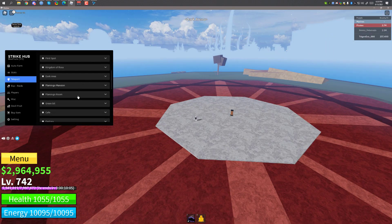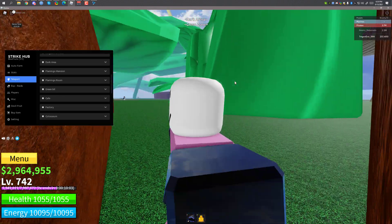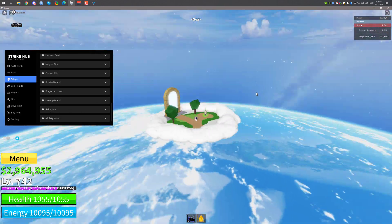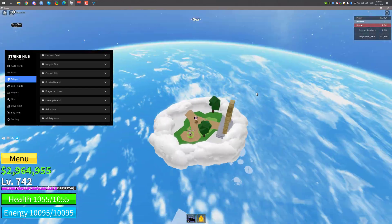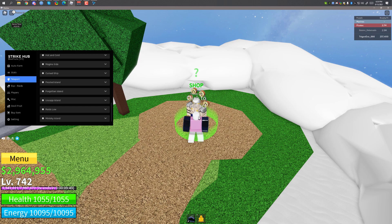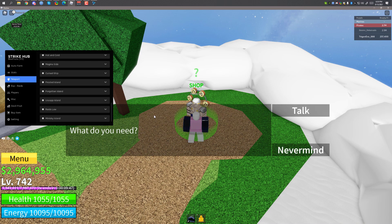There's also teleport to different islands: Kingdom of Rose, dark area, Green Bit — this is a really nice place. You can teleport to a lot of places, all of the lands if you want. This place is really cool — it's really high up and I don't even know how you get here normally.